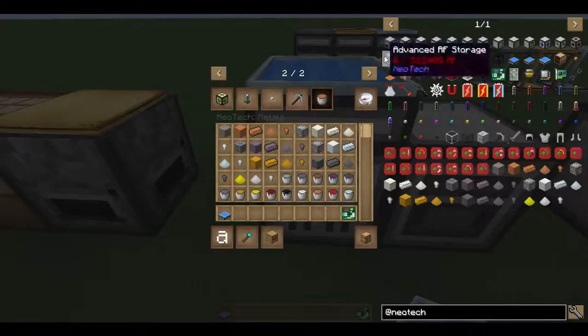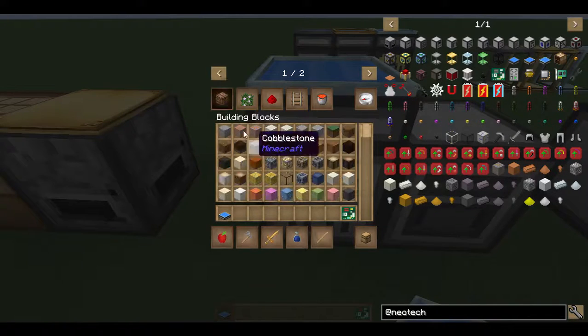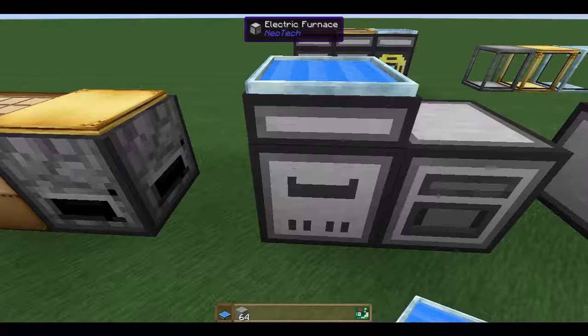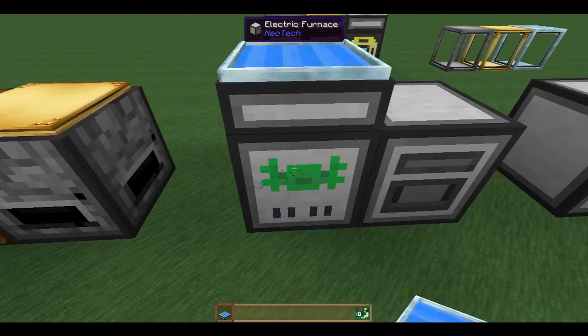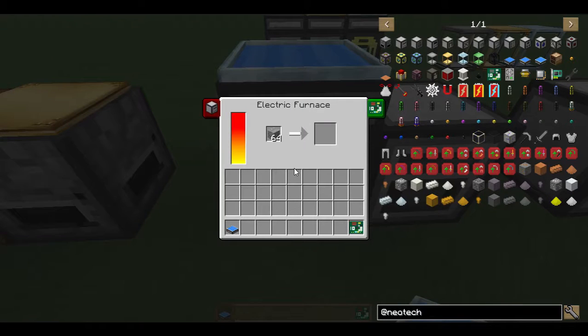So we're going to get some cobblestone and we're going to smelt it. As you would expect, it's a furnace — it smelts stuff. It's fairly simple. As you can see here, it makes stone.